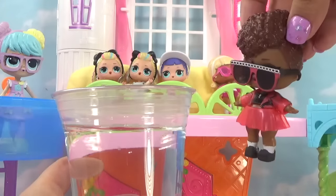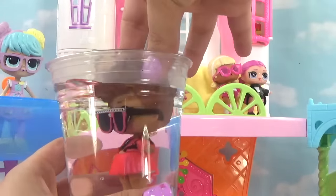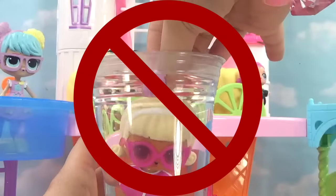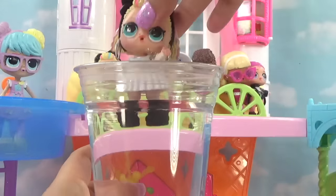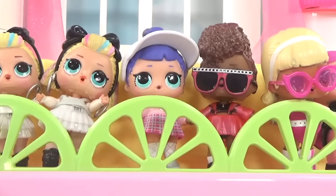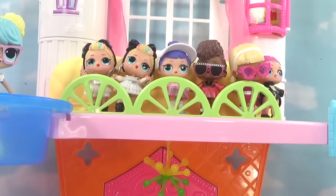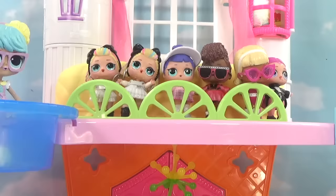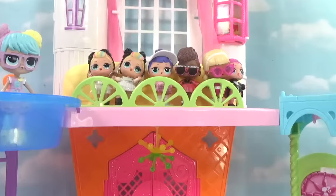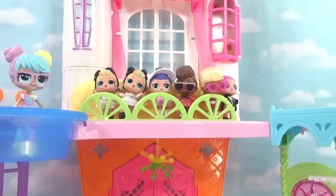Now like good detectives, we're double checking our work — let's see if any of our color changers are heat color changers. Thrilla is supposed to be a color changer but didn't change in icy cold water — let's try heat. How about Drag Racer? And how about 80s BB? I hope you guys enjoyed uncovering our Underwraps LOL Surprise little spies. Let me know in the comments which one is your favorite and we'll definitely uncover some more in another video. If you guys are new to the channel, be sure to subscribe. Until next time, bye for now!